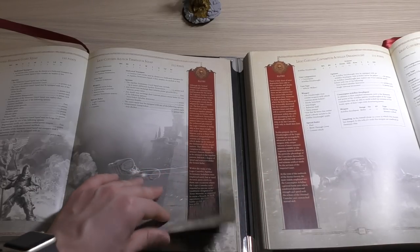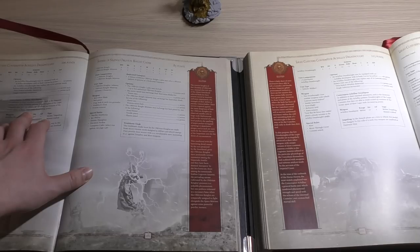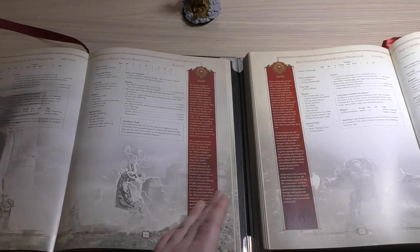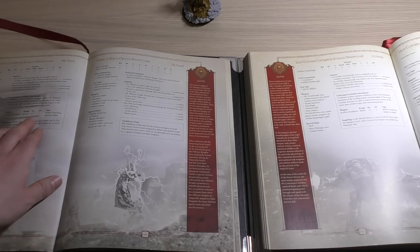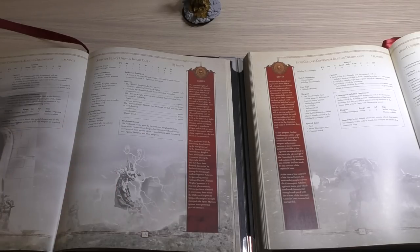We've got the Elidio Custodius Contemptor Achilles Dreadnought — that's gone up in price to 215 points, up from 200. Exactly the same stat line, same number of attacks and hull points. The Corve Las Pulsar has gone up by 60 points, so the one with the Dreadspear is now 275 points. The Adrathic Destructors and Single Infernal Incinerator are the same points. The Achilles Dreadspear rules remain the same — still Strength 10, AP2, melee, impaling, and mastercrafted. On a roll of 6 when charging, hits are resolved as destroyer hits.